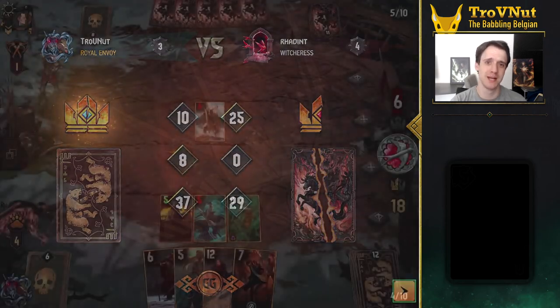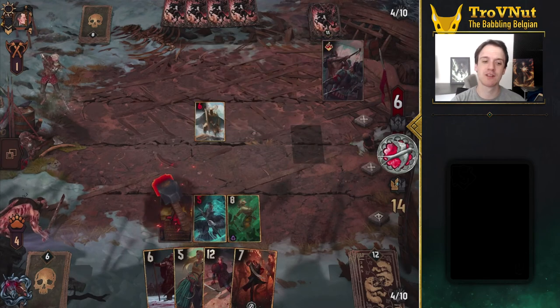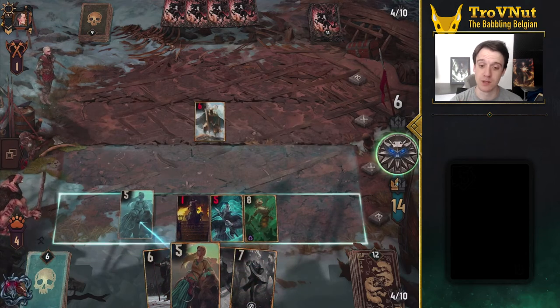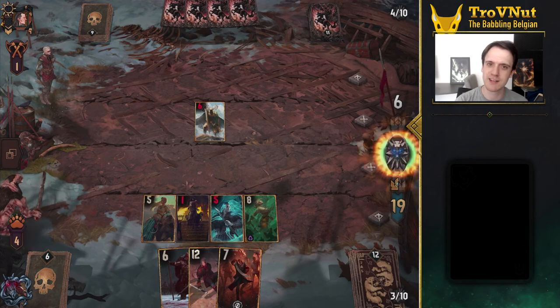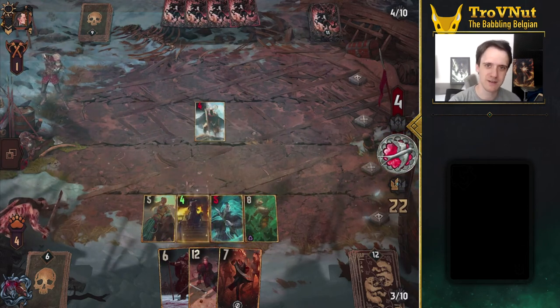That gives us the win against the strongest archetype in the current meta with what can arguably be described as a bit of a niche archetype — an alternative way to play Skellige, which is both fun and surprisingly powerful at the moment. It won't give you huge win streaks to be honest, but if you're looking to play something different, give this deck a try. You might be surprised by how effective it is.